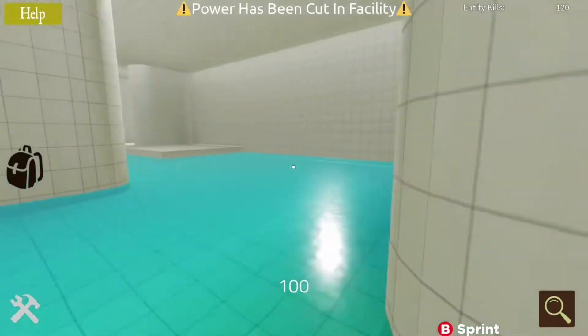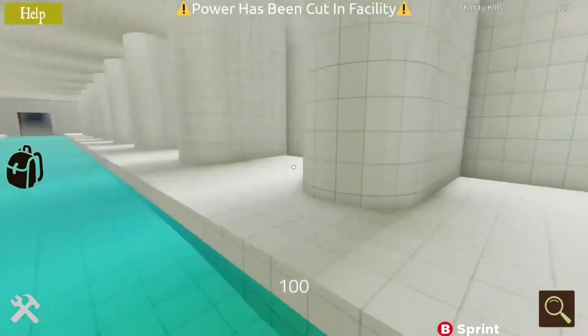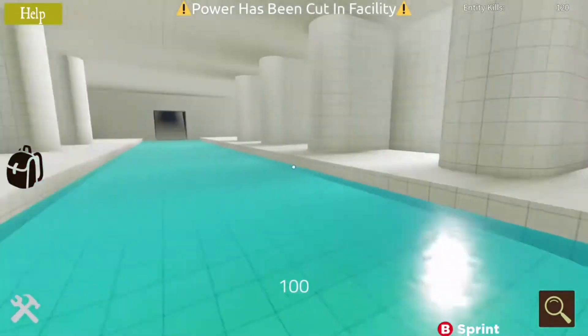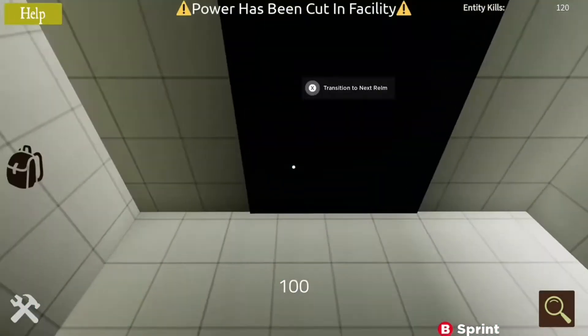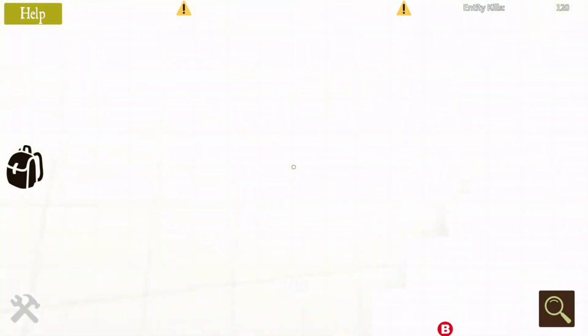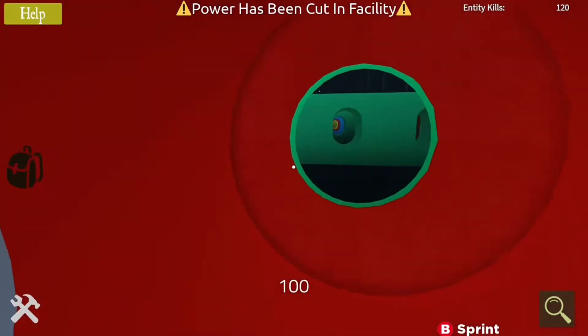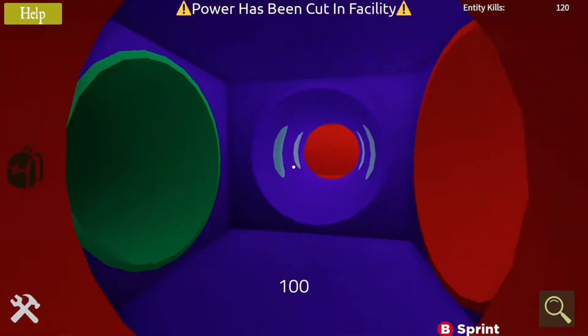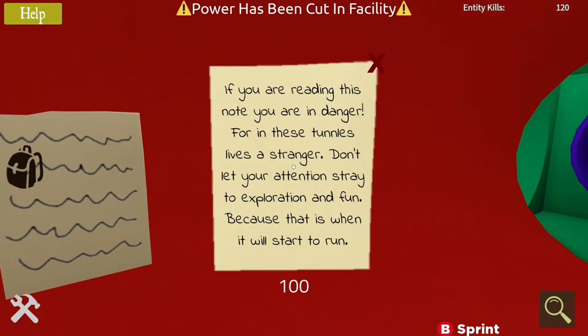This is a maze runner guys, but in the backrooms! Oh look — that was pretty easy. Okay, is there anything in here? I'm keeping an eye out. I think I need a few more items — I think I need like a shark. Is this the exit? It is the exit — okay, move on to the next realm. Where does it say 'visit a play place'? Is this an actual level? I've done backrooms research but I've never seen this before. There's a note: 'If you are reading this note, you are in danger, for in these tunnels lives a stranger. Don't let your attention stray to the exploration and fun, because that's when you'll start to run.'